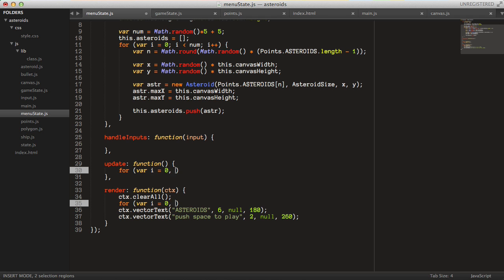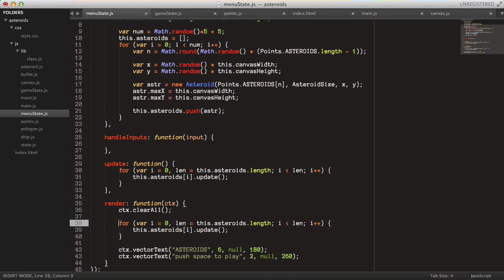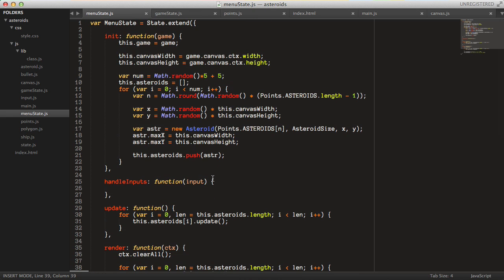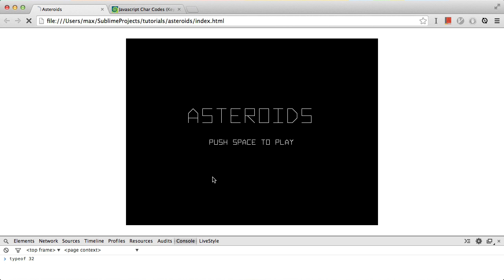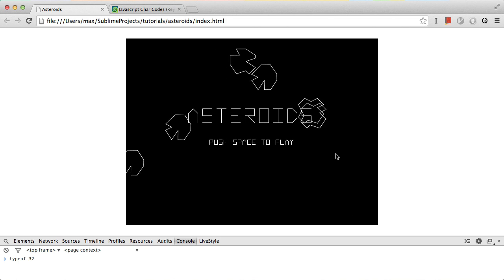And we also want to update the asteroids each frame, so we loop through the asteroids array with a for loop and call update on each one. Let's also draw them in the background.